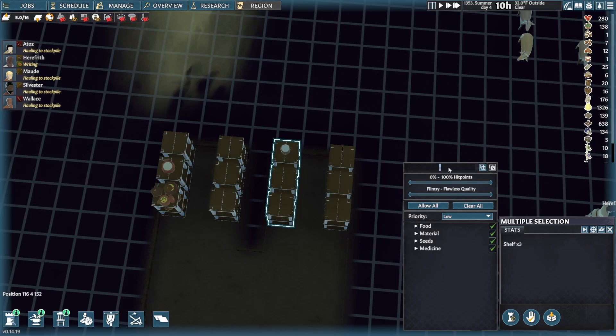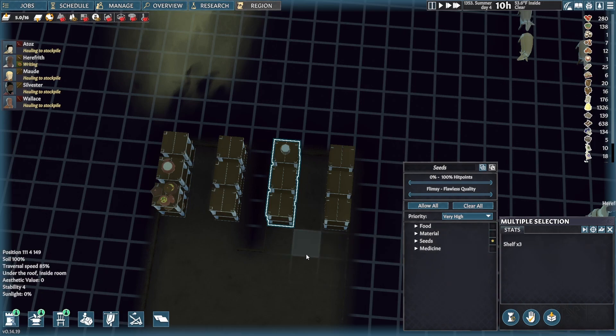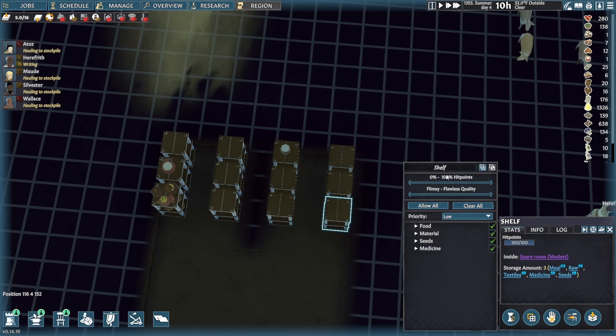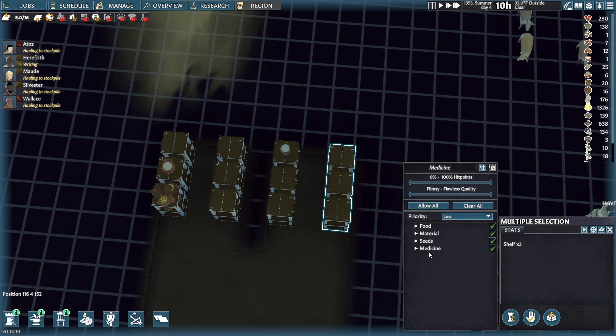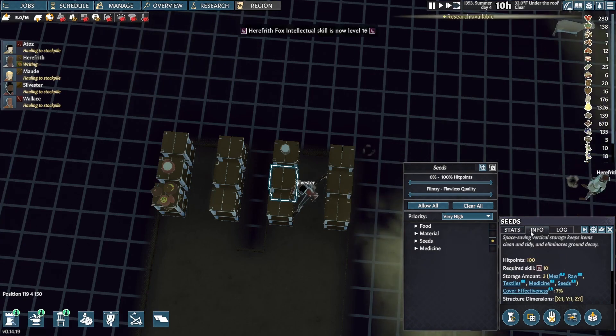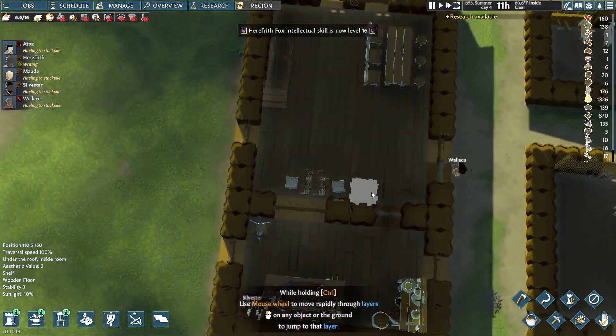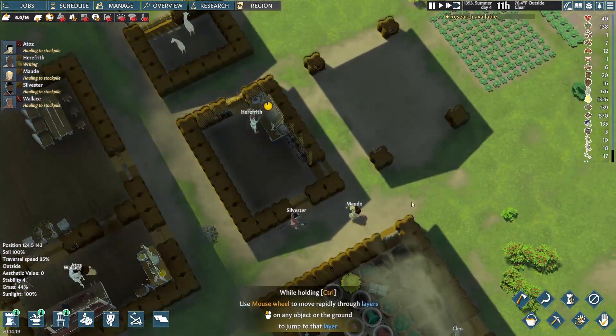It's very nice because I can then go over here and type in seeds. This shelf is just for seeds. And then over here, medicine. This helps everything last longer. If I have to, I will increase the amount of space and add on to it.